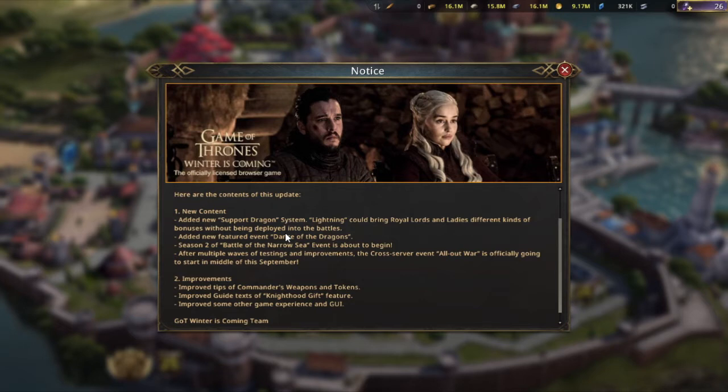These events are tied together with other current content because of the new lightning dragon and the new commander that's also been added, which isn't listed on the patch notes. Then the season two of the Battle of the Nerves event is about to begin as well, which is not a huge deal.